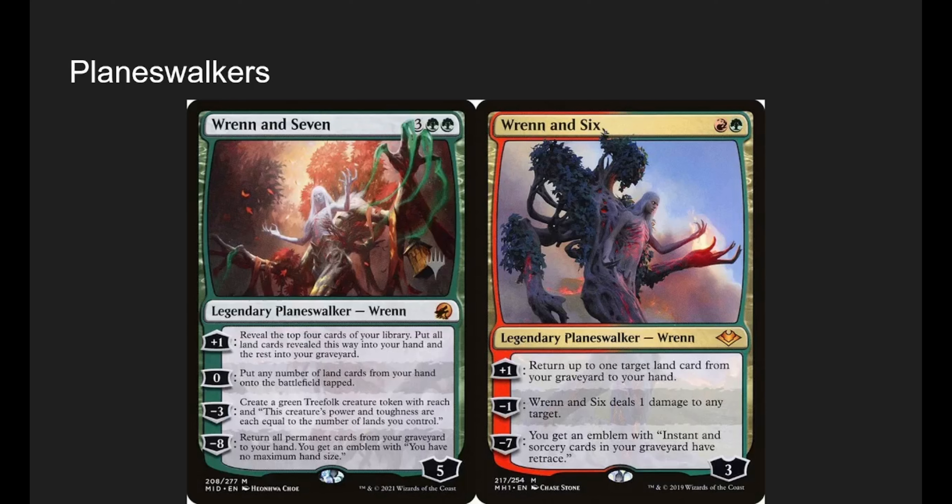Renon 6 is great. Return up to one target land from your graveyard to your hand — we don't care if lands go to our graveyard because we have cards like Renon 6 that let us play lands from our graveyard or return lands to our hand so we can replay them. Ideally it's a fetch land. Renon 6 also deals one damage to any target — not crazy relevant, we could pick off a mana dork, but we're probably just going to do the plus. If we can somehow ult Renon 6, instants and sorceries in our graveyard have retrace, meaning you can discard a land and play them from the graveyard.